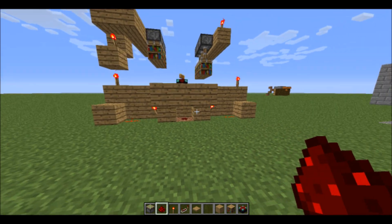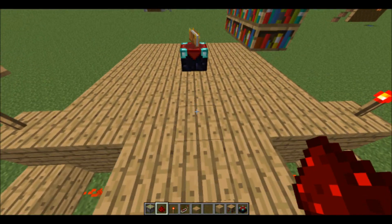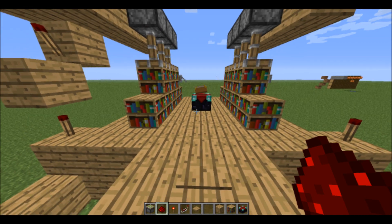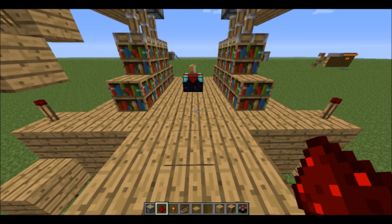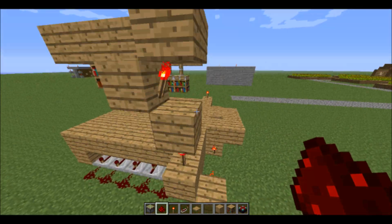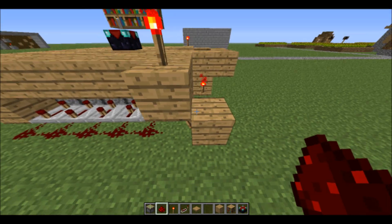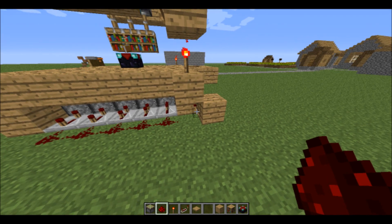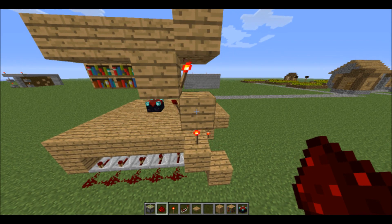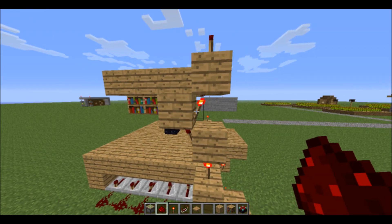Underneath your pressure plate should look like this. You got your torch down here — not on top of the block, but on top of the torch, another block, torch, another block, torch on the side, and then another block on top of that, and then torch on the side.